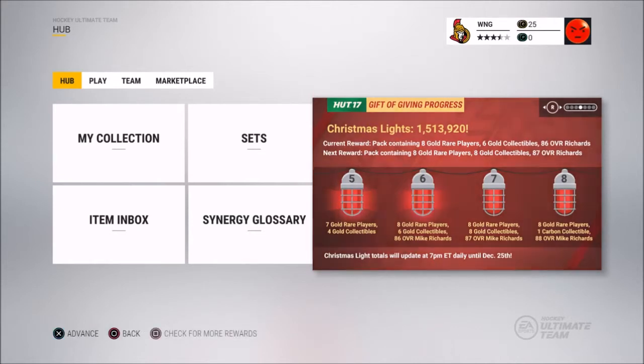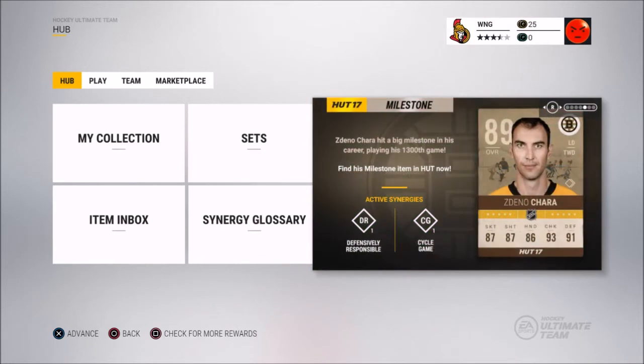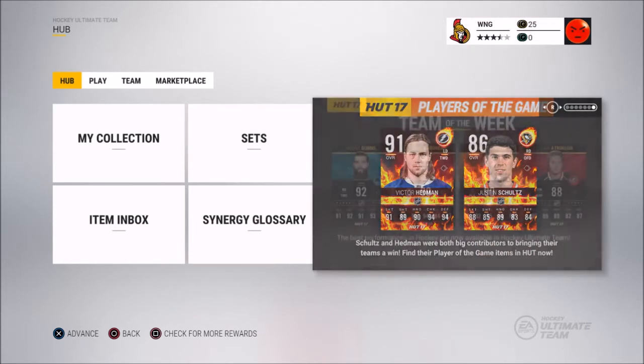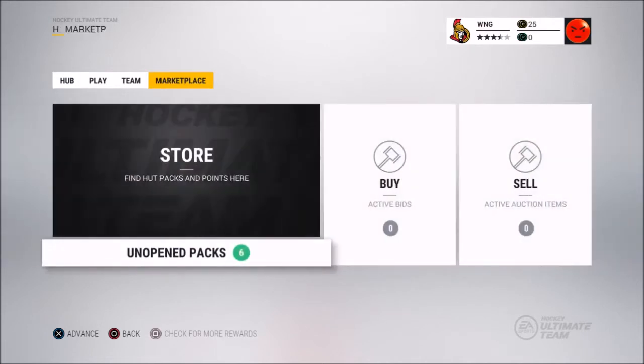Keep those Christmas lights coming and we'll try to get to the best milestone, which is a 97 overall Mike Richards — that's crazy. Some special cards to mention: Alex Kalorn player of the night, milestone Daño Chara who is supposedly ridiculous, Victor Hedman 91 overall, Justin Schultz player of the game, and some great team of the week cards — Brent Burns, Johnny Hockey, Drew again, and Cam Atkinson.